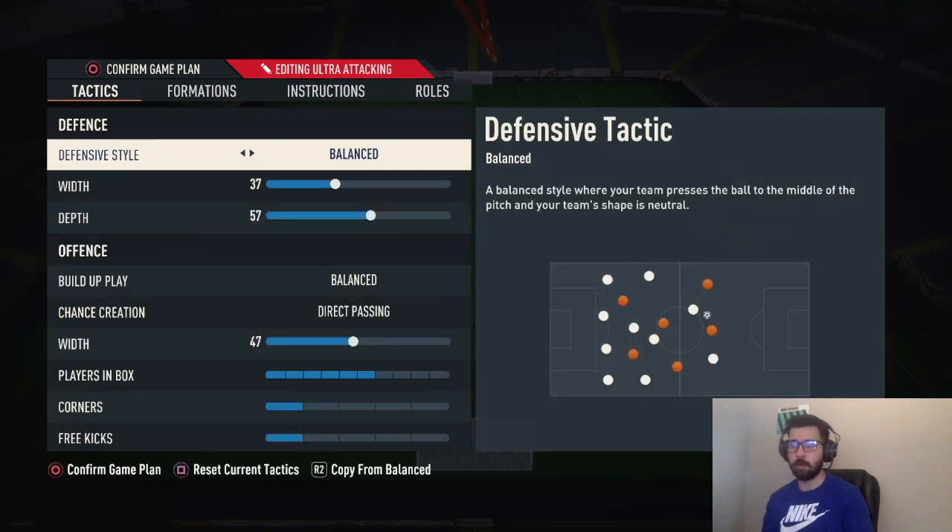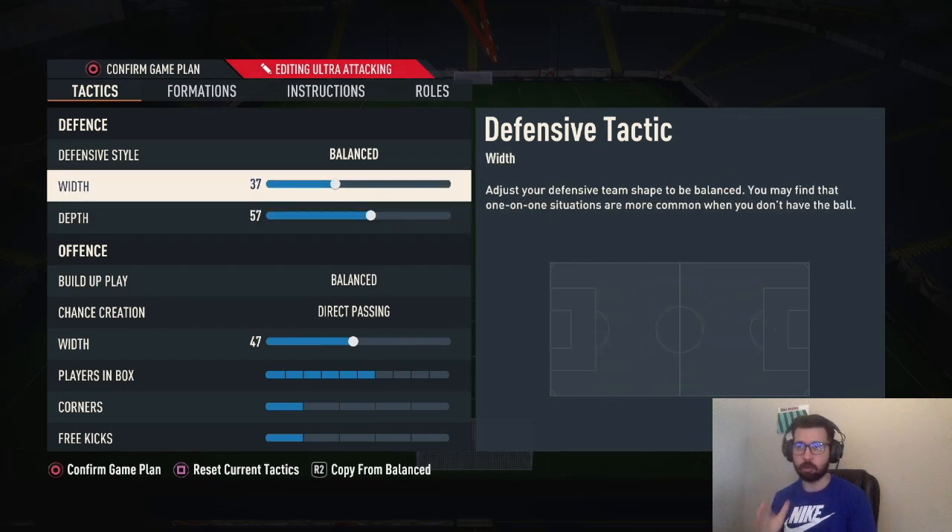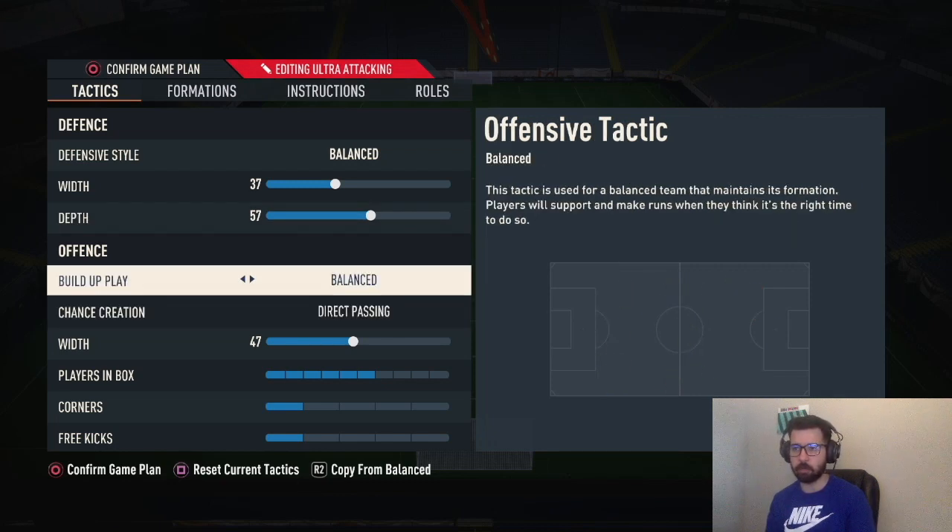So this 5-4-1 custom tactics: balance 37, width 57, depth. I play on old gen, so I recommend keeping it as is for old gen. If you're on new gen, you can up the depth to about 60 — you can go 63 to be aggressive — but I recommend staying around 60. Maybe drop it to 57 if you want to be more conservative or if you've been getting over the top through balls. If you're on old gen, stay at 57 to be very neutral. If you're getting over the top through balls, drop it to around 53-55, and if you want to be aggressive go to 60.